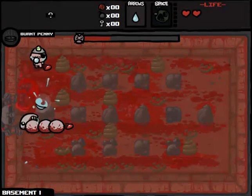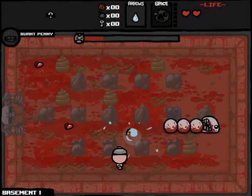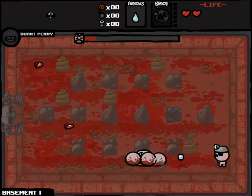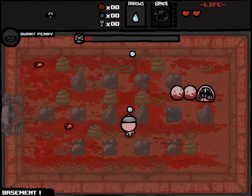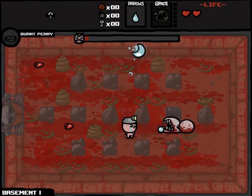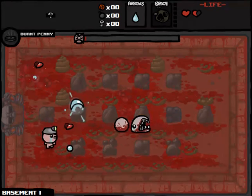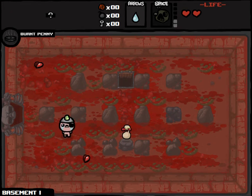Almost got killed there — I didn't realize that poop could have gotten me. We've got to get to a safer position. Should be firing shots across Larry Jr.'s body as opposed to directly into his face whenever I can avoid it. He's so close to death. I can't believe he managed to get me. Well, it doesn't really matter because there are tons of Red Hearts just chilling around here. I can take another couple hits and still be A-OK.